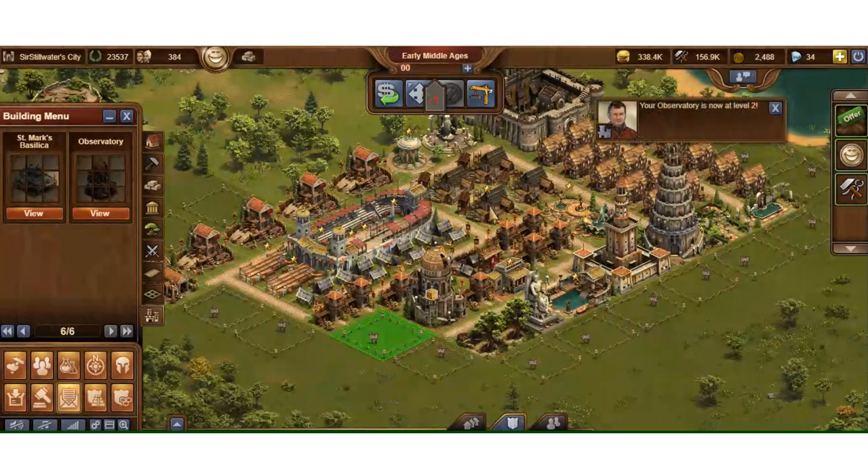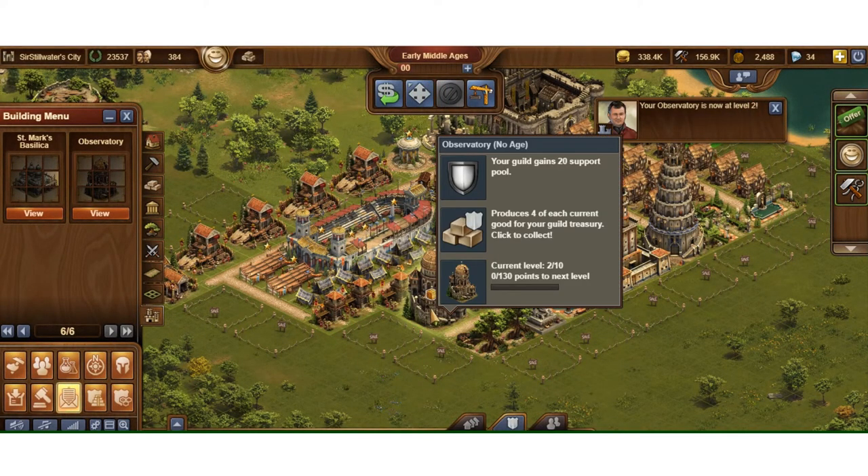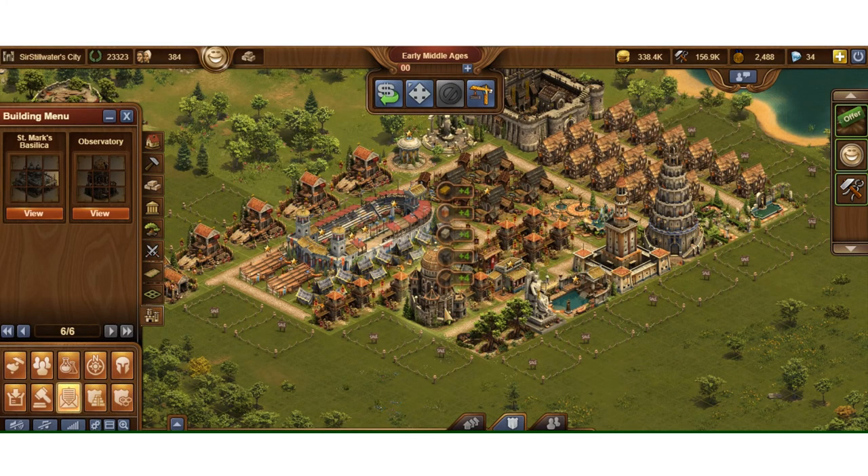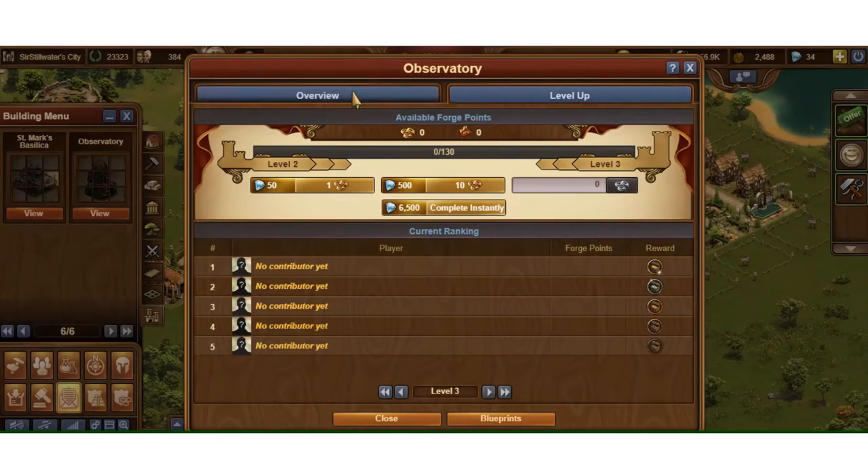I'm going to go ahead and level this now. I'll apply my forge point — I'm now level two. You see it automatically awarded, so I can go and collect that. There you go — four of each of these goods from Early Middle Age going right into the guild treasury.